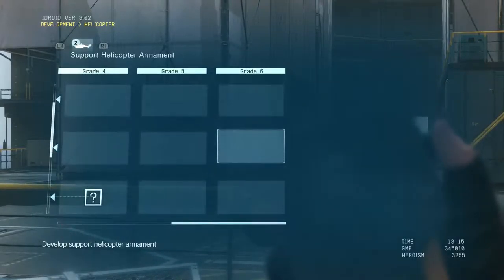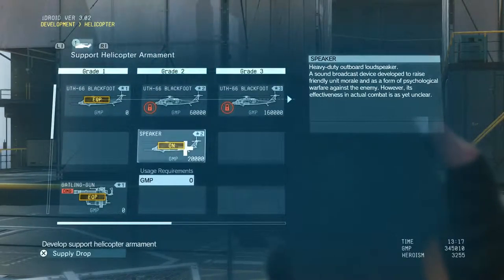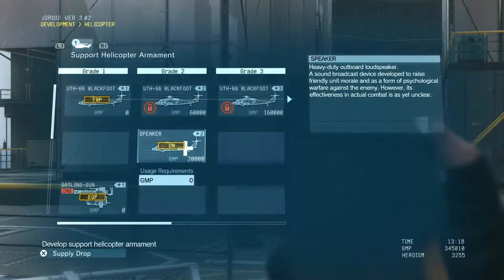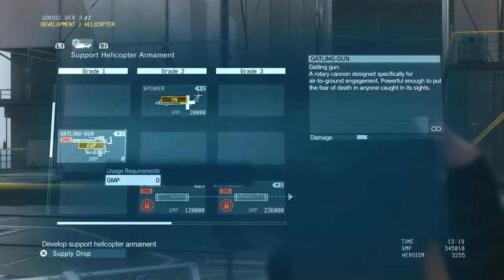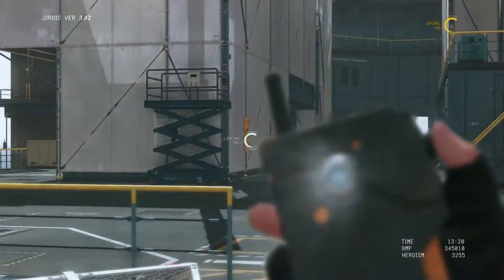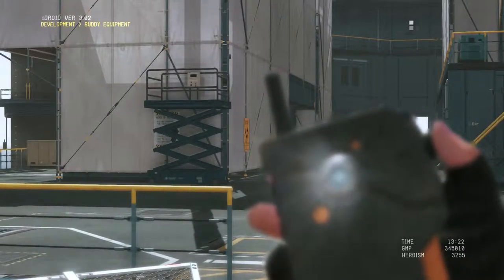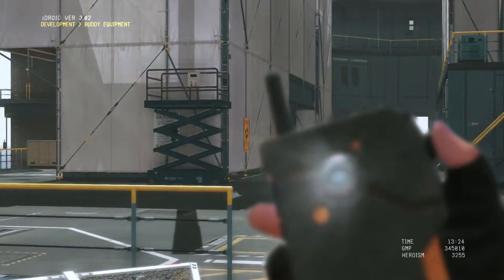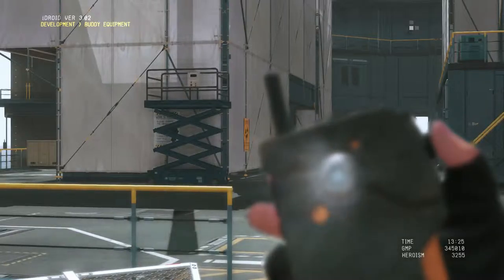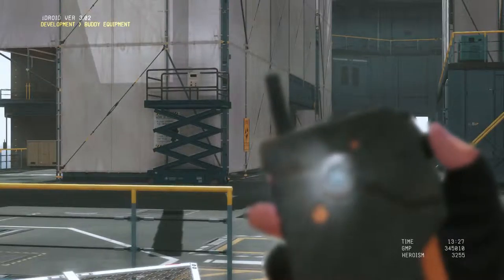Under development, you can develop things for your helicopter. Some are locked because I'm missing materials. What I've developed so far is the speaker, which lets me raise friendly unit morale, and the gatling gun which is attached to the helicopter and I can use it as I'm taking off.